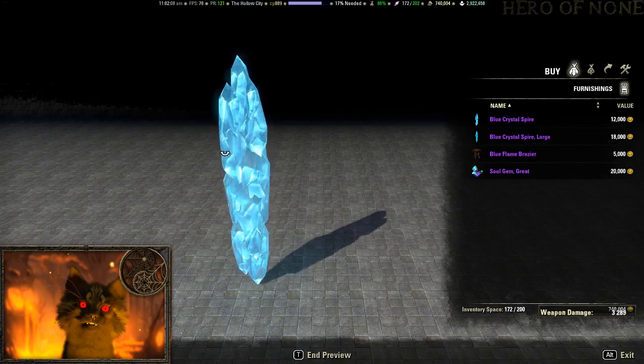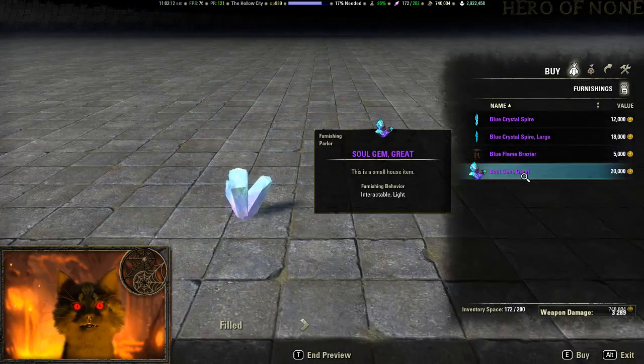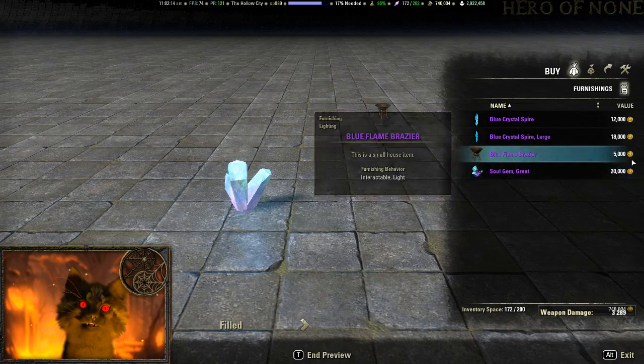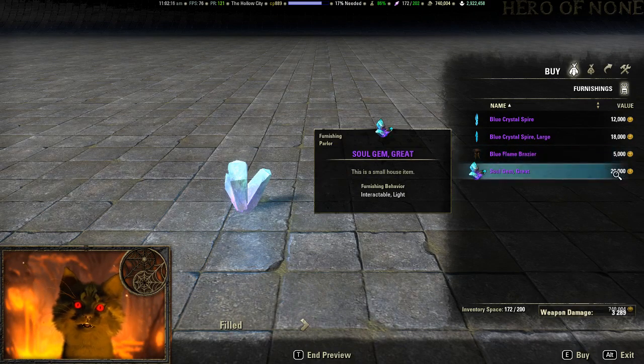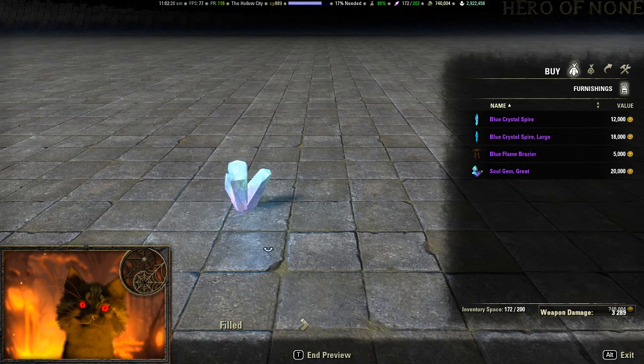The only thing really worthwhile is the blue crystal spires, which are kind of nice to use on certain big mega builds — I've seen some amazing stuff made with these. The brazier and the soul gem you could probably skip, especially for the price at 5,000 and 20,000. There's cheaper stuff you can get out there.